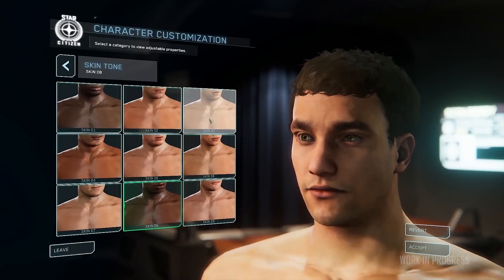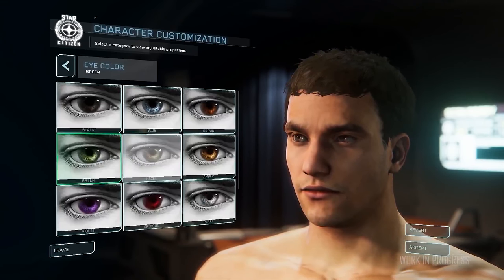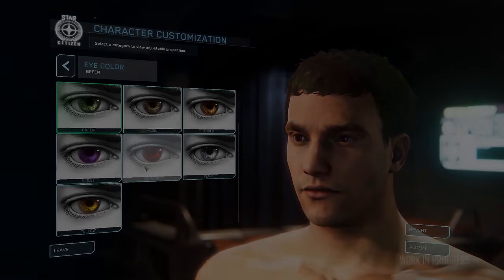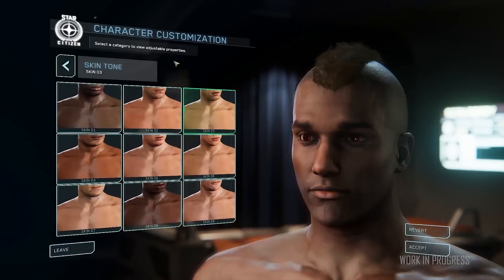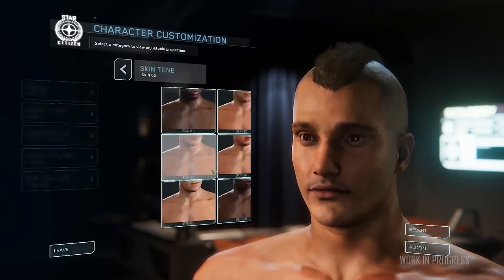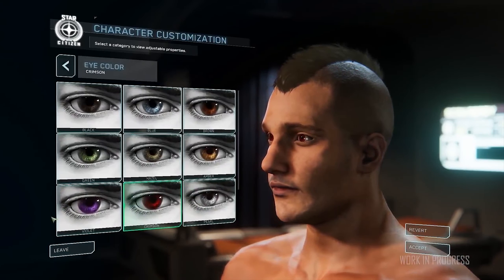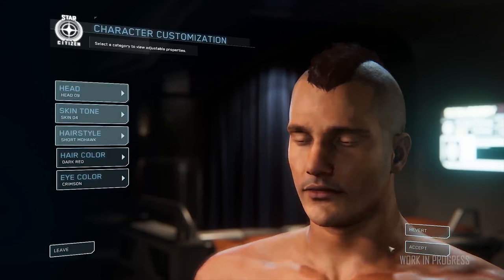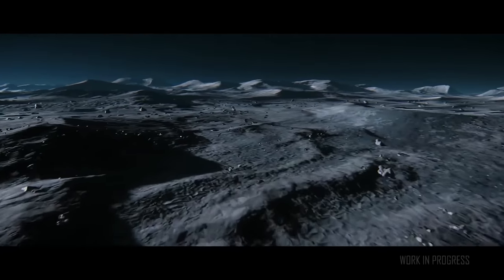The character customizer is being introduced with 3.1. The live version will have more functionality than is currently in the PTU build, with a few more customization options and thumbnails showing previews of your character choices. The feature is currently being polished. They've been making sure helmet lighting highlights characters inside the helmet, and have been working on male and female variants and finishing touches to the legacy armors — the older armors in Star Citizen's history.